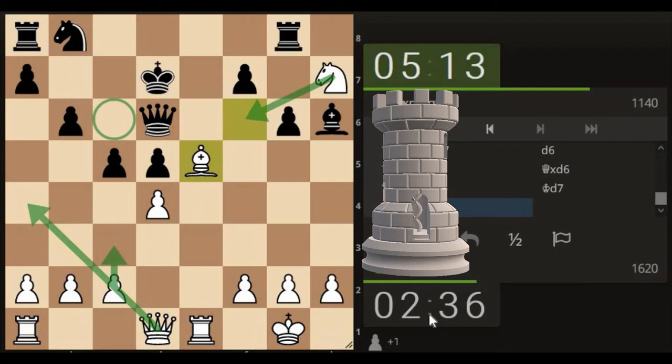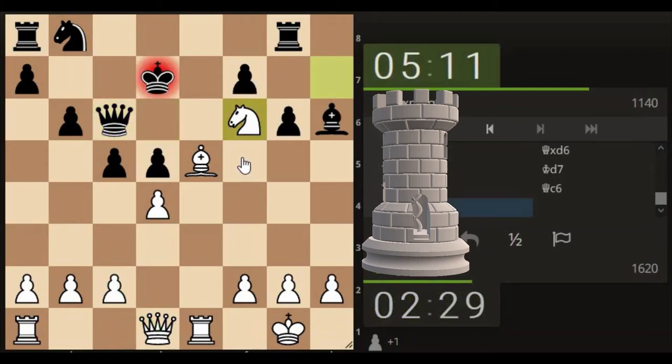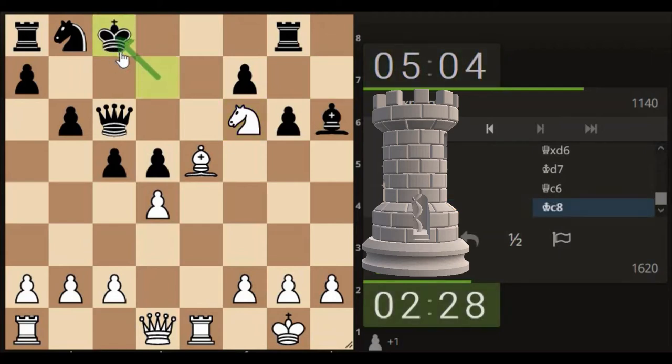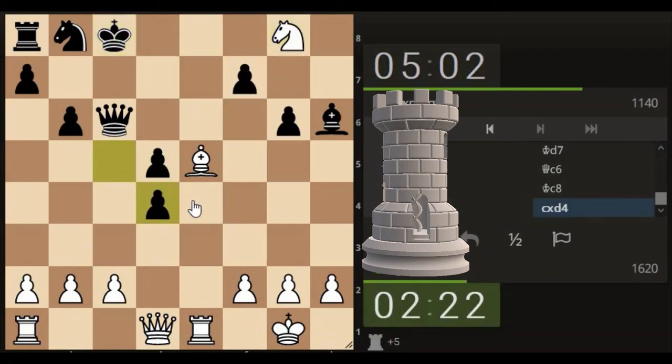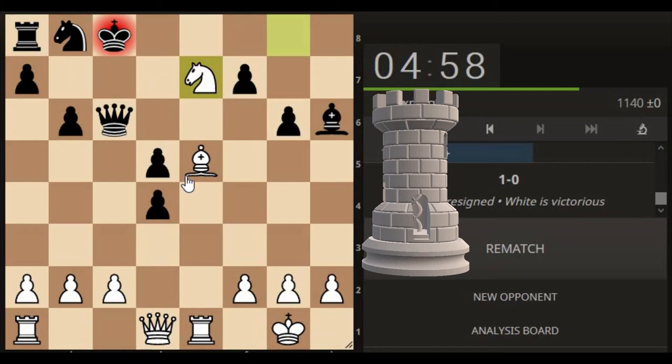We're on 2 minutes 36 and currently plus 1. We'll follow the path of the knight coming here with a check. I don't think he's going on the back, but he has gone on the back. Just take this off the board - a nice free rook. Position play again, and he's losing the queen because they're going so fast. It's a blitz match. And they've resigned.